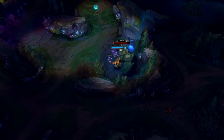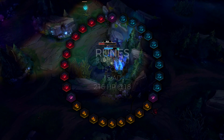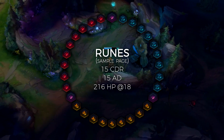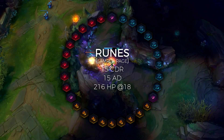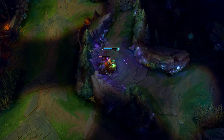For runes, I typically run attack speed reds and attack speed quints with scaling HP yellows and CDR scaling blues. You can run 5% CDR at level 1 and 5% at level 18, but magic resistance scaling blues work as well. You can also run armor penetration reds, but I prefer having the best early game possible with high stats at level 1. The reason we don't run any armor yellows is because we want to be at the lowest health possible early game to attack and clear quicker.